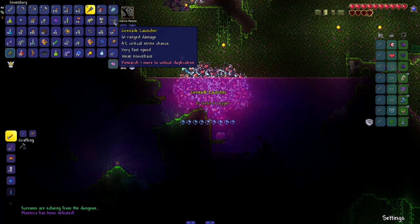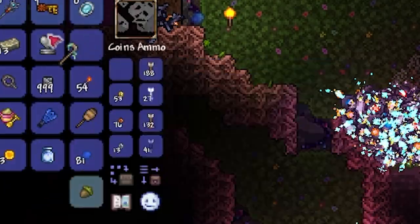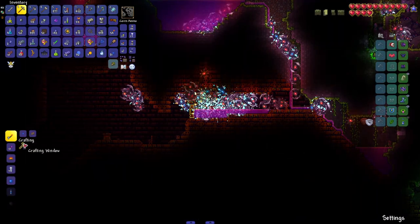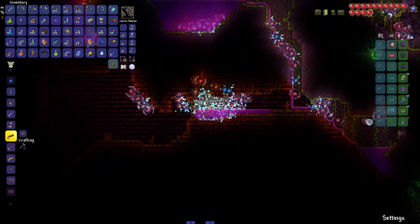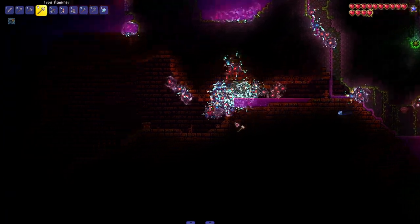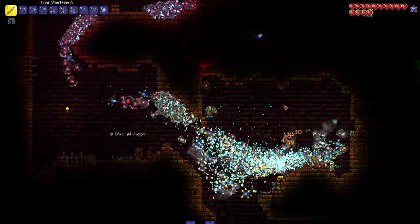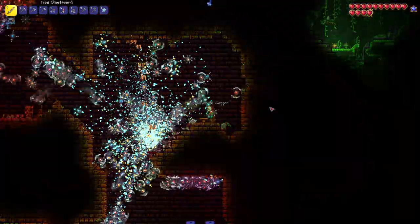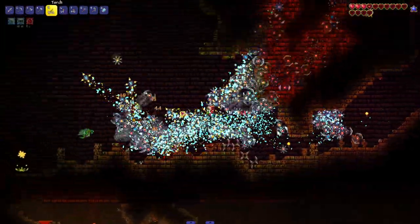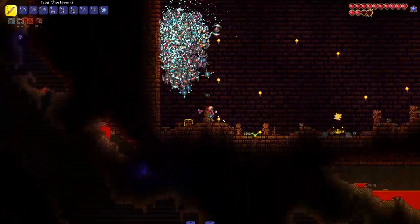There's the temple key. I just got a Slime Staff — hilarious, too bad we don't care about it. The best part about the jungle temple is you don't even need the key. You hit each thing once and you can just walk through the door. There's a Hallowed Mimic — if this thing touches me I think I'm dead. We got an Illuminant Hook — I could use a better hook.